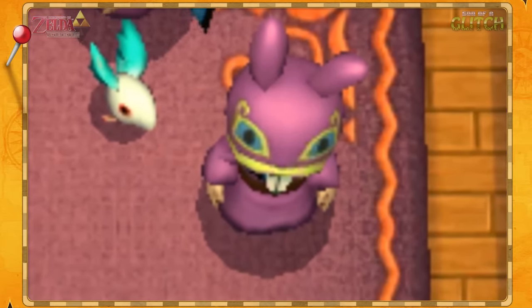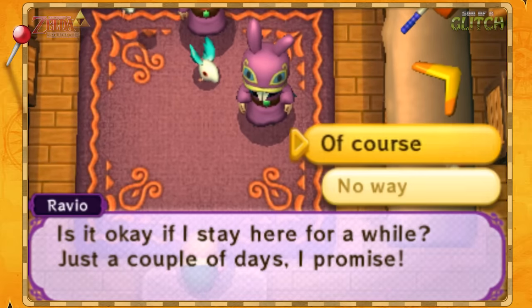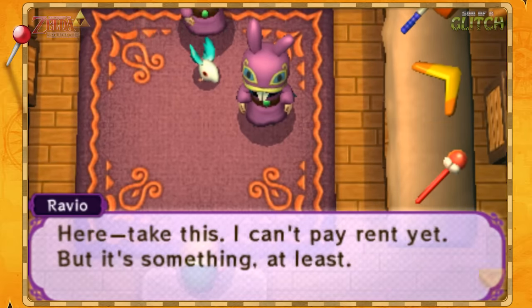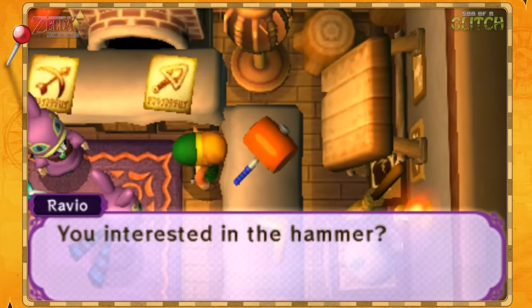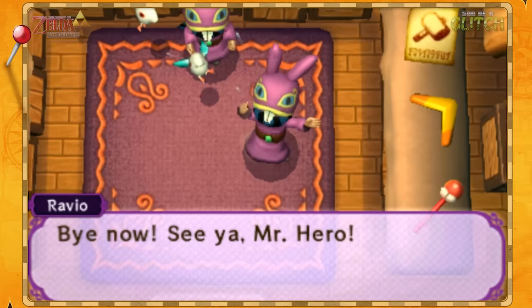Funniest thing is, Ravio still asks if it's okay for him to stay at your house for a while. Well, looks like you've already made yourself at home, so this is awkward — you even brought another you. And if you continue to play the game and save, this is what Ravio's shop will look like the entire way through, with these two clowns.